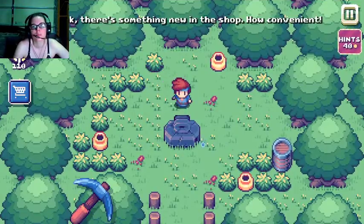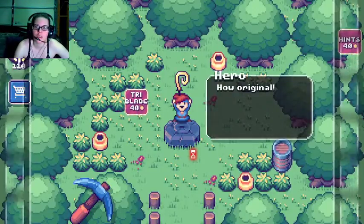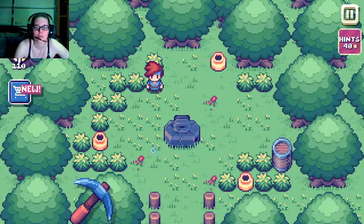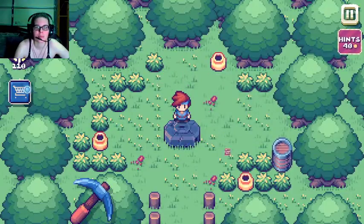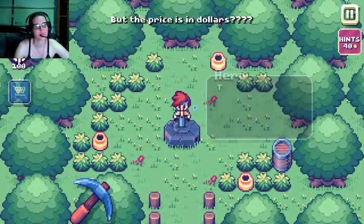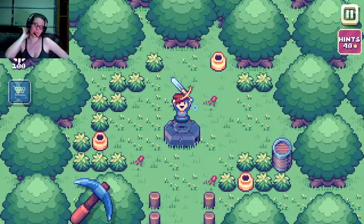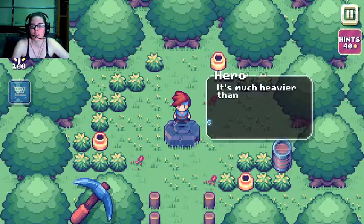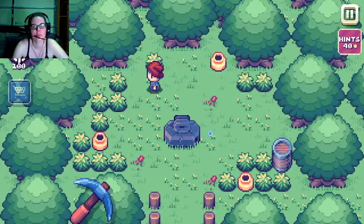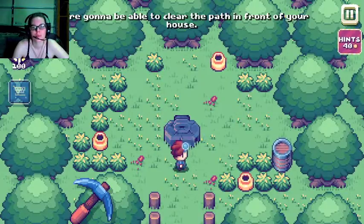Oh look, there's something new in the shop — how convenient. How original, but not very practical for fighting. I'm gonna try it. Broken again. Of course — we break something and they offer to sell us the upgrade, but the price is in dollars? Already got that solved — well, check it. It's much heavier than the others. I hope so, given the price. I'm gonna try it. It works! We're finally getting somewhere — we're gonna be able to clear the path in front of your house.